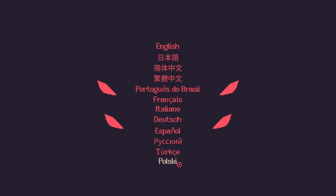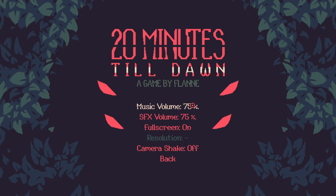There are many different language options, which is fantastic. We're gonna grab English. There are also volume options, fullscreen on or off, resolution options if you're not in fullscreen, and camera shake on or off — which is a very nice addition to the paid version. If we jump in here, we have all of our different characters.